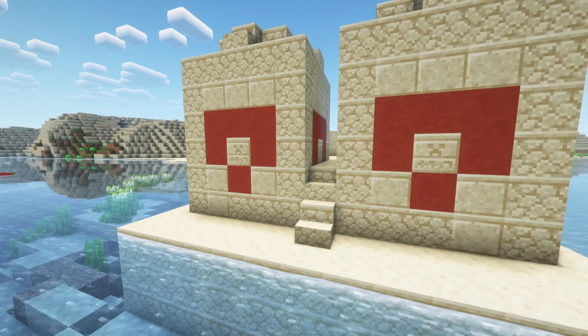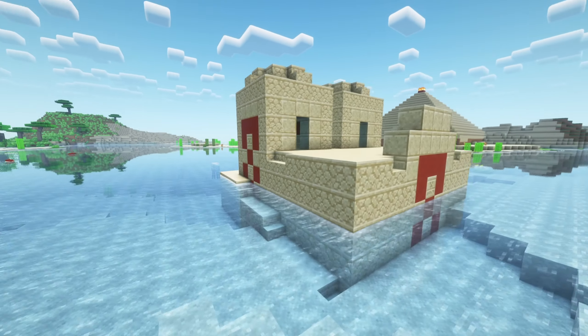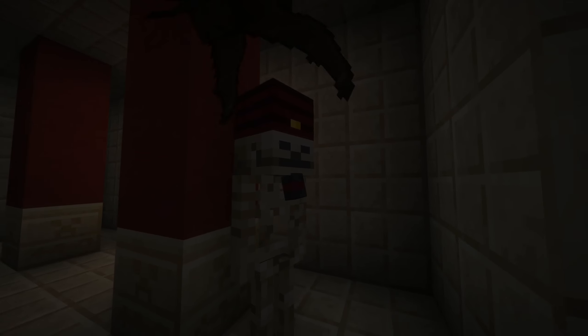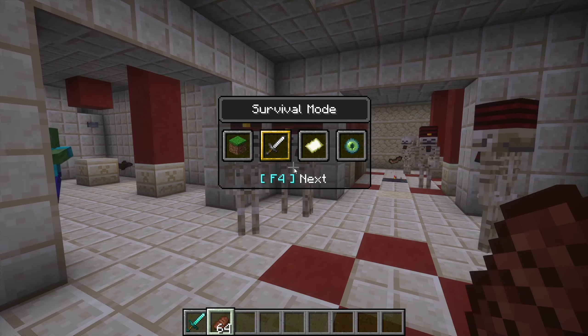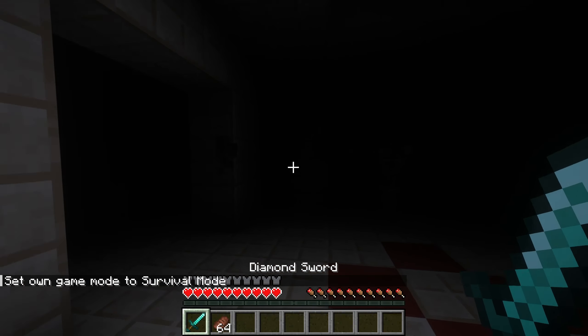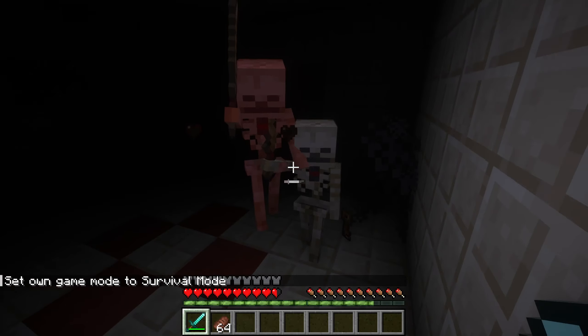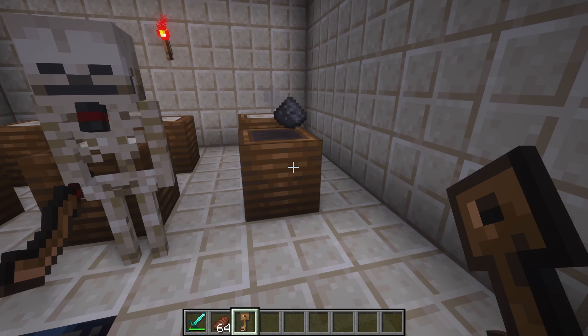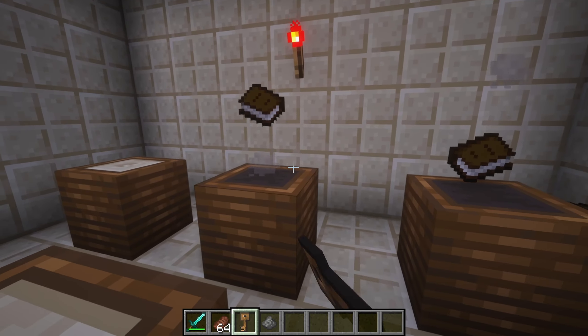The new tomb dungeon can be encountered in desert biomes. It generates with a random set of rooms, some of which contain the chamber block. There is also a brand new skeleton type — the desert skeleton — which will attack you with magic or with a new sword.